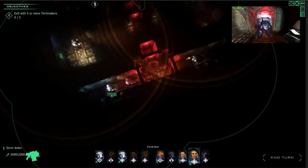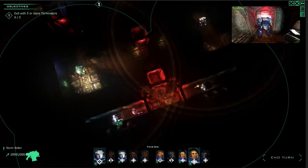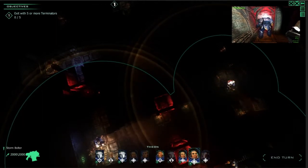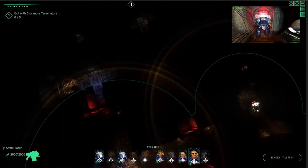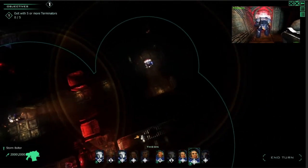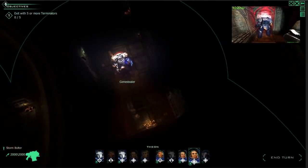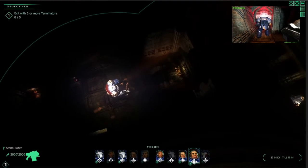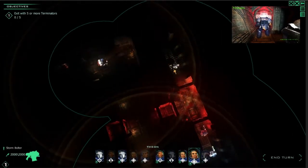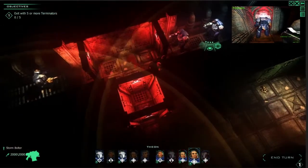Now I can start playing. The circles you see around the Terminators are the perception range — it works like a radar. Everything outside the circles will not be visible; you won't see the Genestealers or their movement. They only become noticeable when inside the circle, and if they are within the visible range of the Terminators you'll also see which kind of Genestealer it is. Without line of sight, you'll only see some kind of effect indicating something is approaching.